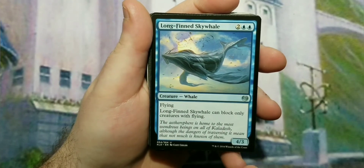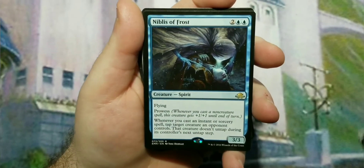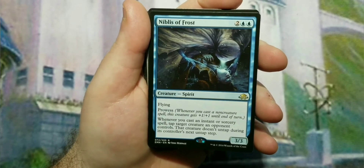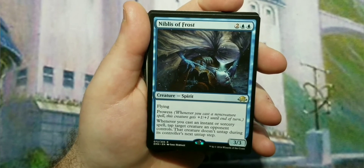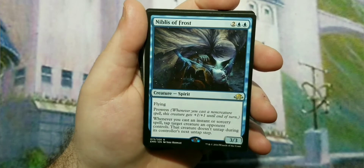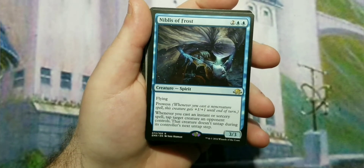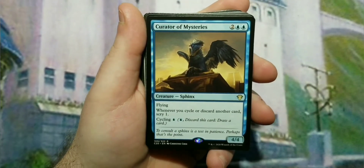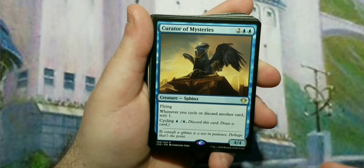Long-Finned Sky Whale is a four-three flyer for four mana that can only block creatures with flying. I've got two of those. Nibblis of Frost is another four-drop, a three-three flyer with Prowess — it gets bigger every time you cast a non-creature spell until end of turn. Whenever you cast an instant or sorcery, you can tap a creature an opponent controls and it doesn't untap during their next untap phase. Curator of Mysteries is a four-four flyer for four that lets you scry one whenever you cycle or discard a card, and it has Cycling.